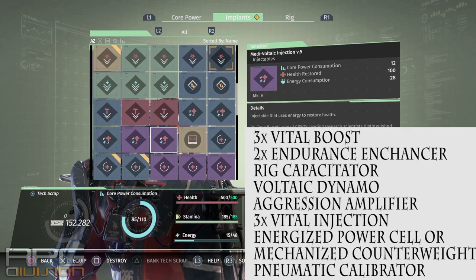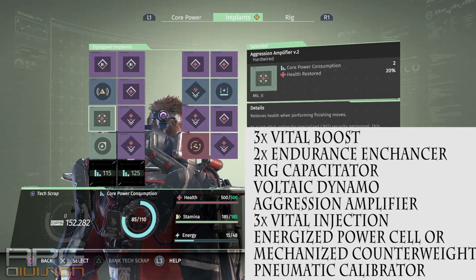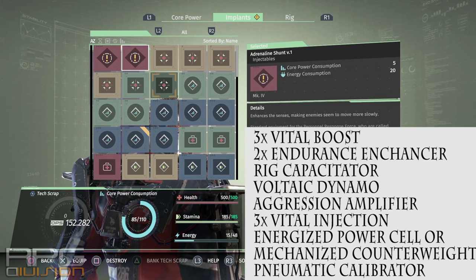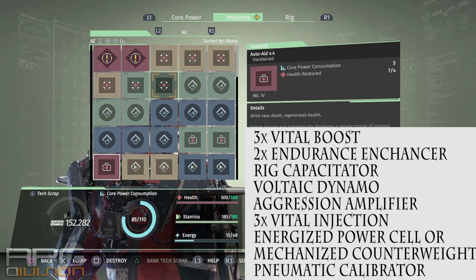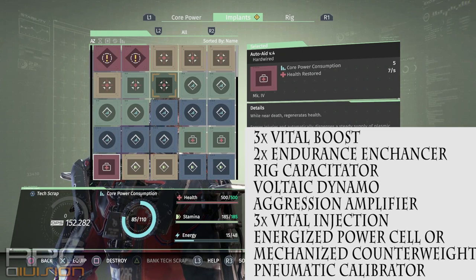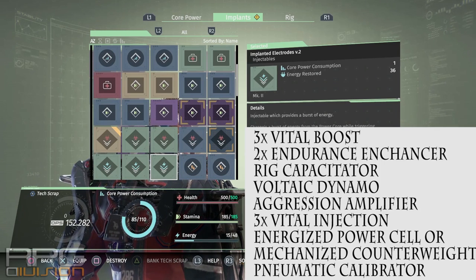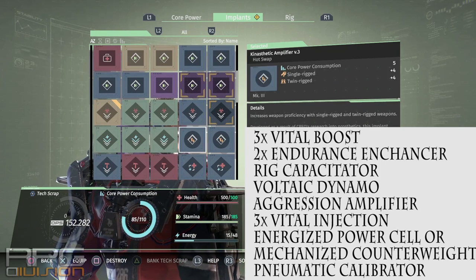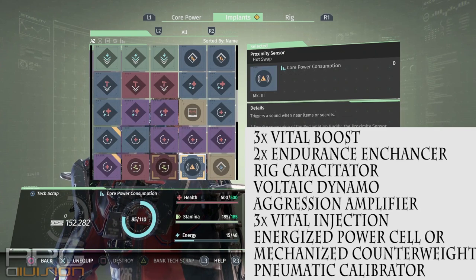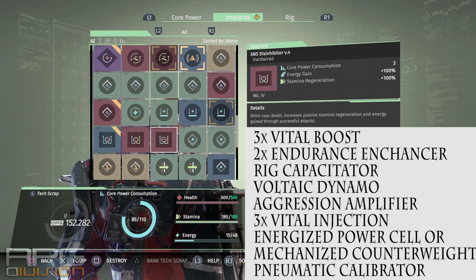A couple of other options: Pneumatic Calibrator reduces your stamina consumption while doing evasive moves — i.e., dodging — which is really good because you don't have as large a stamina reserve as with Gorgon's set. Another choice is Adrenaline Shunt, which slows down time and makes the whole game much easier. You can go for that as well — cutting out Energized Power Cell and using Adrenaline Shunt instead would make this build even more OP in my opinion. But play around with options and see for yourself.